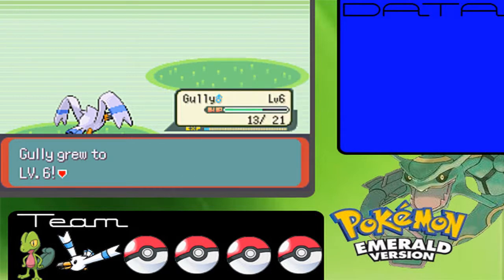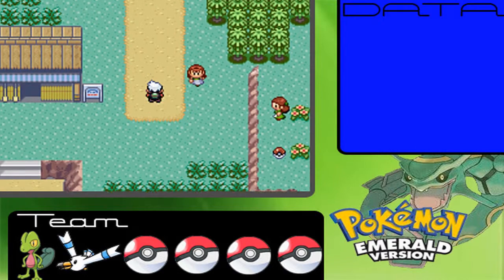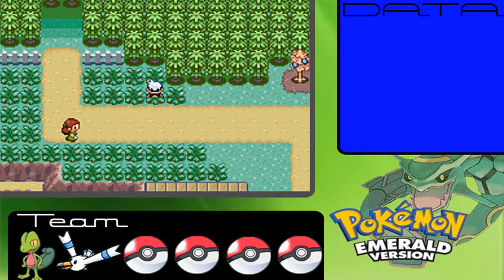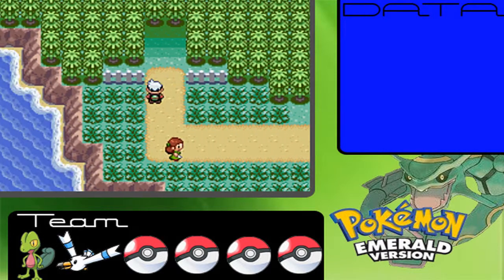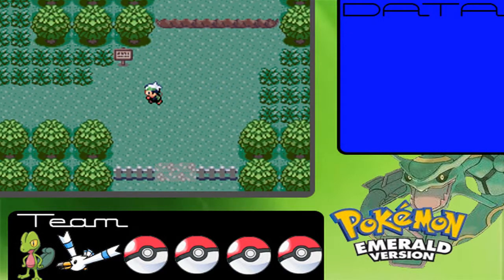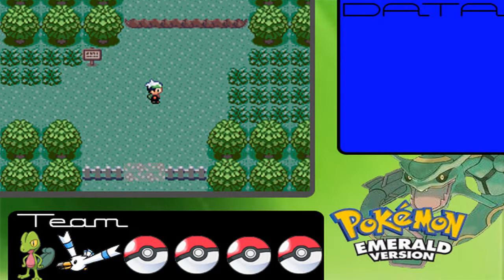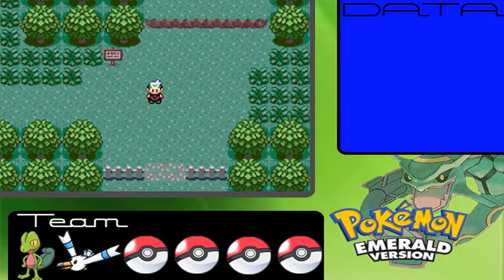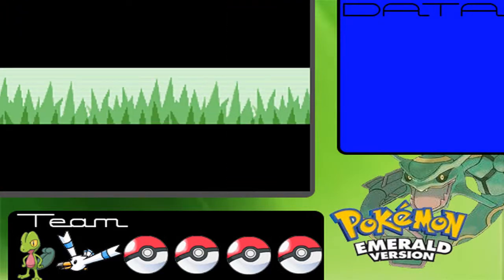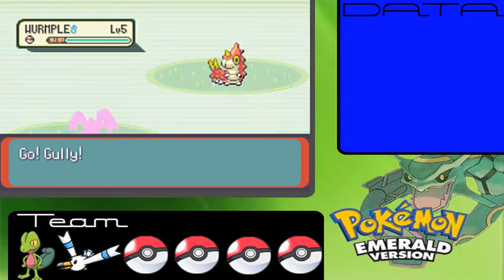I actually do that in Nuzlockes a lot — I'll go ahead a few routes and catch the Pokemon there so I have trainers to train off of. Petalburg Woods has actually a nice variety of Pokemon — it's the most versatile route we've visited yet. First push is another Wurmple. Just great.